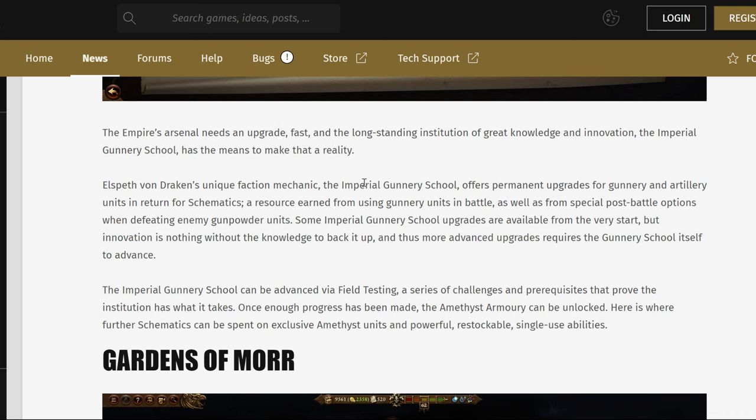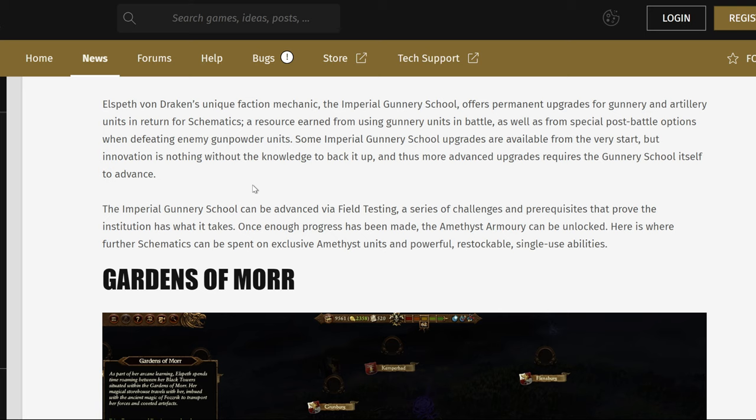Some Imperial Gunnery School upgrades are available from the start. There's a Keklai equivalent I imagine — we'll see if the Skaven count has gunpowder. Gisales should, at the very least. Some upgrades are available from the start, but more advanced upgrades require the Gunnery School itself to advance. The Imperial Gunnery School can be advanced via field testing — a series of challenges and prerequisites that prove the institution has what it takes. Very much a Keklai's lab.